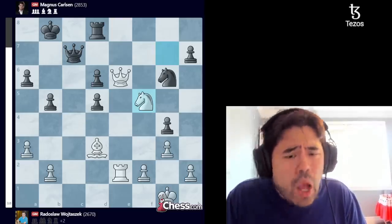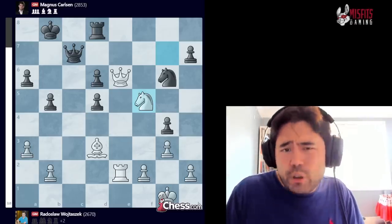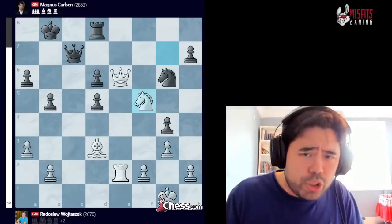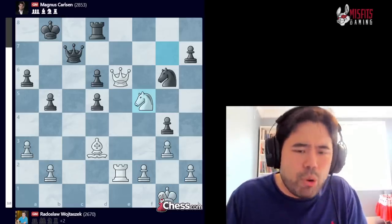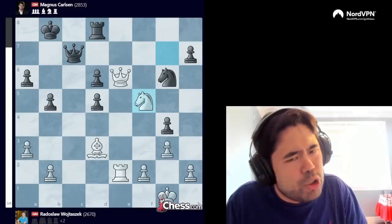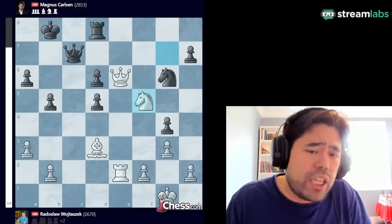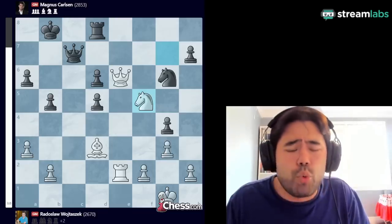Big surprise here. Obviously Magnus was trying to meme a little bit — he's in Poland, so why not play the Polish opening? As the old saying goes, when in Rome, do as the Romans do. When in Poland, do what the Poles do. But the Polish opening is not quite good enough at this level, so Magnus loses in his first game of the Superbet event being held in Warsaw, Poland.